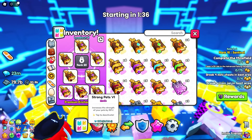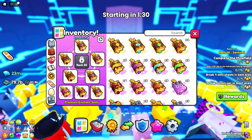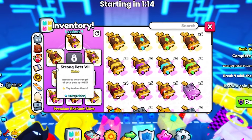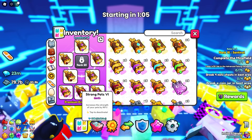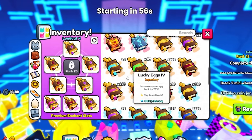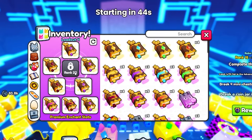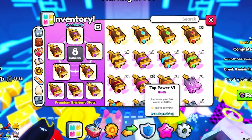Moving on to the enchants, you're going to need some pretty good enchants if you have a lot of slots. I don't have the rank 20 slot yet, but farming up the ranks does take a very long time. Right now I'm using four critical 7 books, which is pretty good, then two strong pet 7 and one strong pet 6. The final book you want to use is a tap power 6 book if you can. If you don't have this many enchant slots, just use a mix of criticals and strong pets and leave in one tap power enchant, and you should be good.